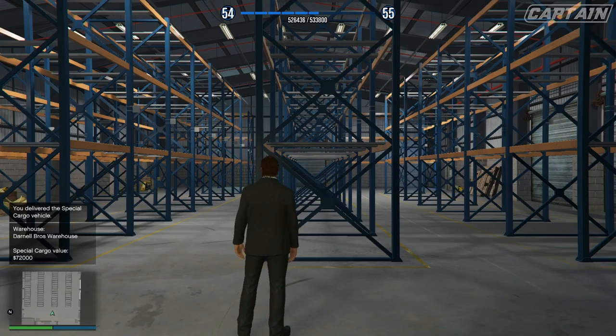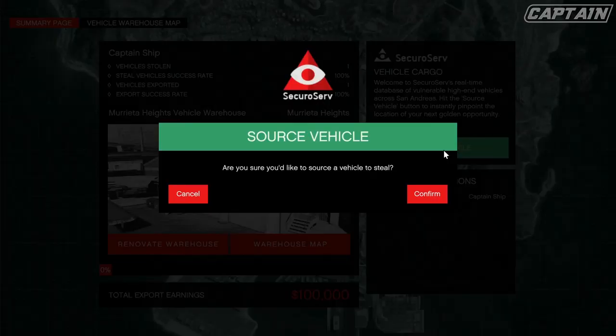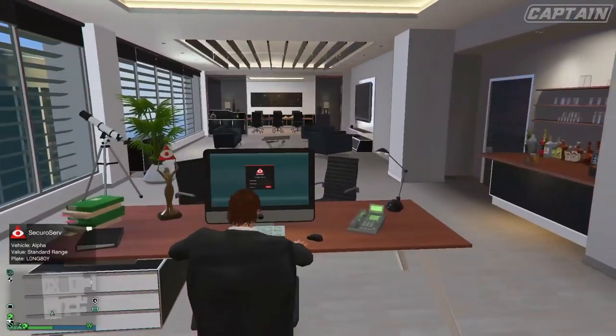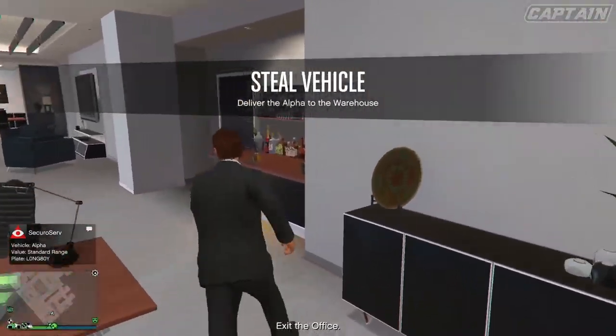Once you guys buy three crates, source them, and deliver them, you can actually sell these for $72,000. Now you're wondering why are these so much more expensive to sell — why am I going to be getting so much more money? Well, they're two times money and RP on selling crates right now, that's why.